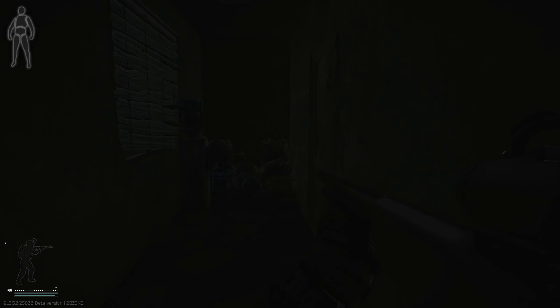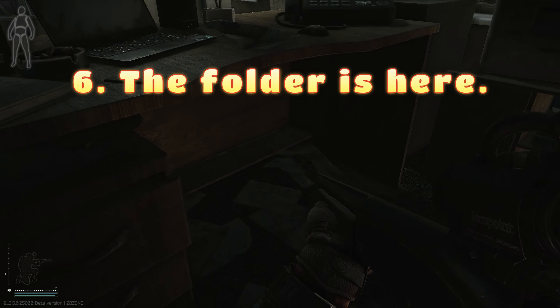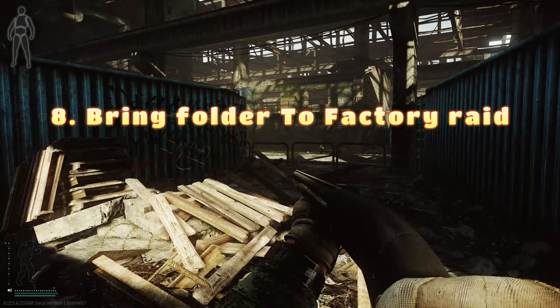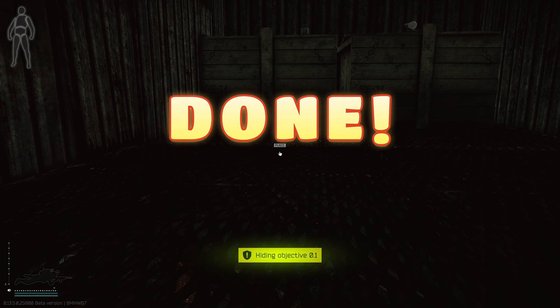Then you go to this door, you open it, you pick up the folder that is located here and you take it and extract. Then you take that folder to Factory, you go here, you hide the folder with F and then you are done.